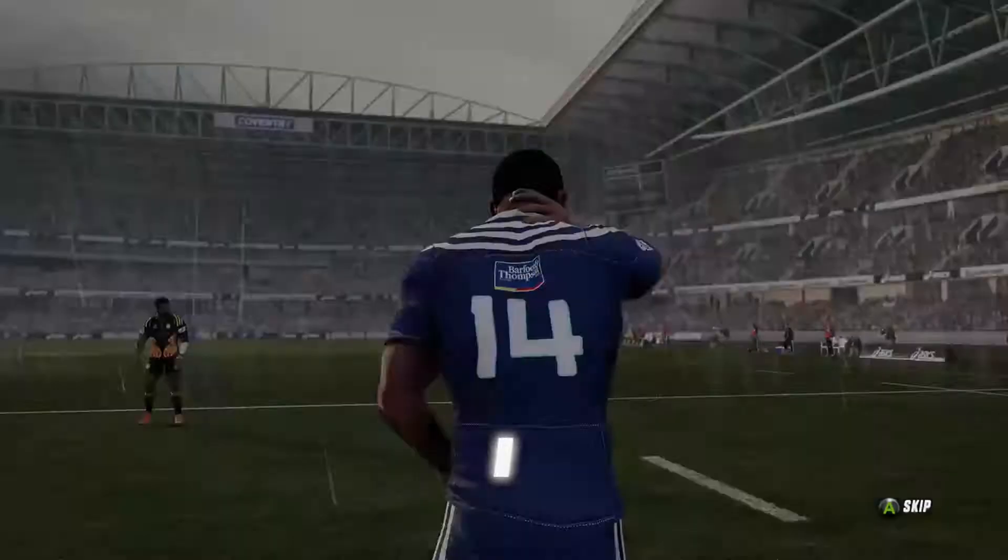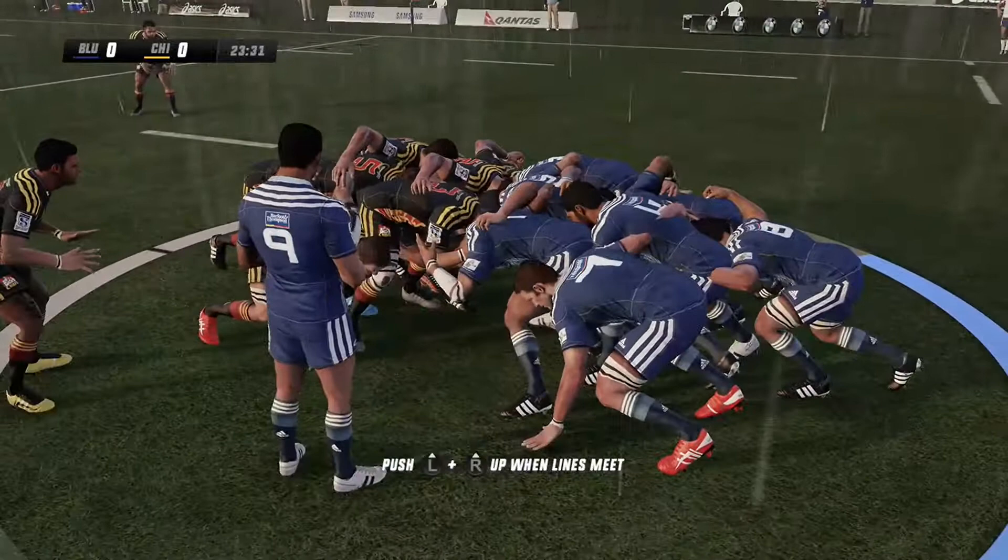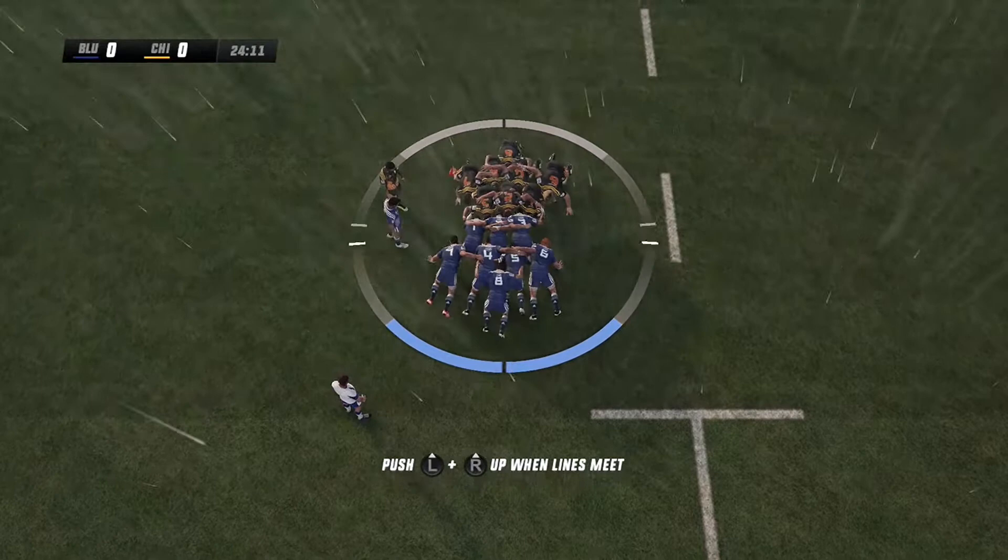We've got a player down here — it looks like a bad head clash. He needs to leave the field now, he can't continue. Crouch, bind, set. There's a good battle going on here.